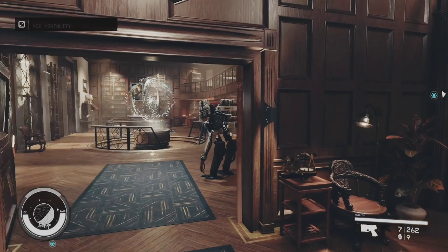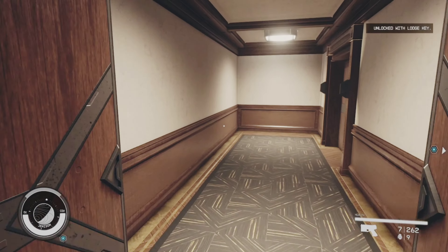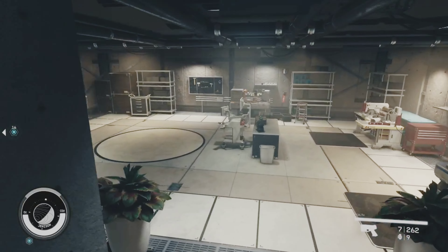The first thing you'll want to do to get the space suit is go to the lodge, go to the door underneath the stairs, unlock it, and go through all the way down.